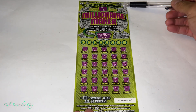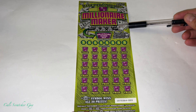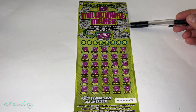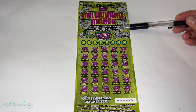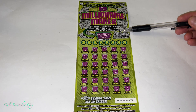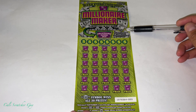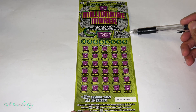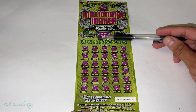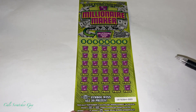So once again, it is a $20 card, up to $5 million — Millionaire Maker. We got the Millionaire Maker spot here. It says: reveal a $1 million, $2 million, or $5 million symbol, and win that amount instantly. That would be nice just to win the $1 million. The Millionaire Maker spot plays separately, so all we have to do is scratch this part right here, and if we uncover those millions, we have a big winner.